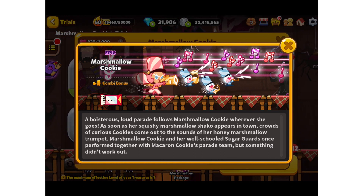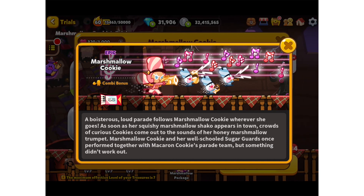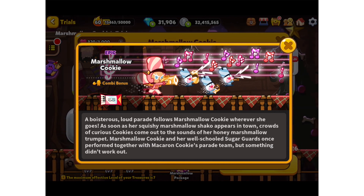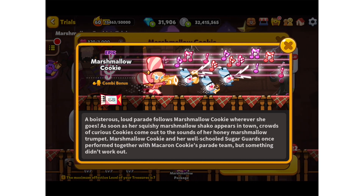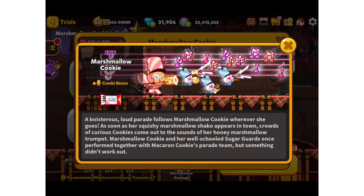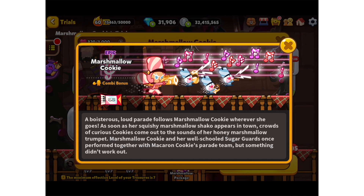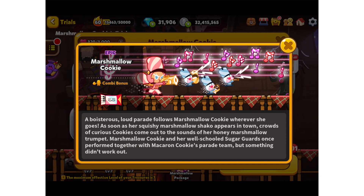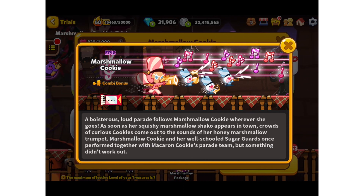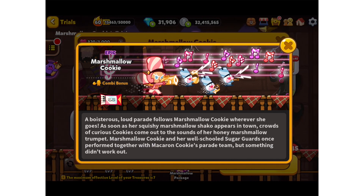Macaron was last year's Christmas update and I absolutely loved her - she's still an amazing cookie. It looks like they had a bit of a falling out, which is very exciting! Last year after Macaron we got Carol, and then for New Year's we got Sparkle - so hopefully there are some new cookies coming for this holiday season. I'd love to know what you think of this new cookie down in the comments. Don't forget - do you want to see my Hello Kitty video? I'm super excited about this Christmas update. Don't forget to like and subscribe, and I'll see you all next time, bye!